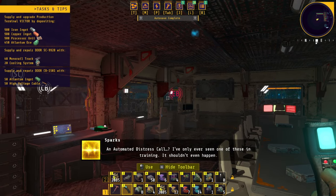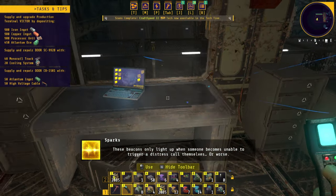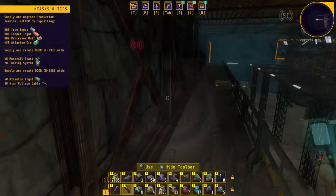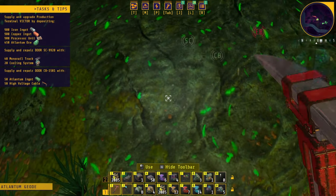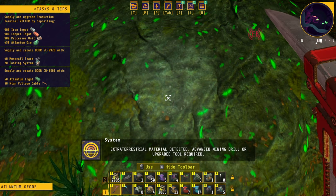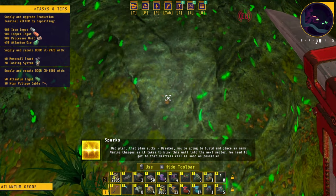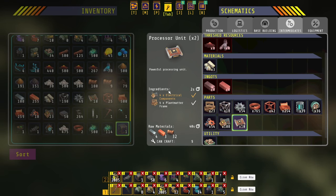'I've only ever seen one of these in training — it shouldn't even happen. We need to check that out. These beacons only light up when someone becomes unable to trigger a distress call themselves — or worse. We need to find the source of that signal.' Yes, somebody needs our help! Let's go to the EB and see what the distress call is. What is this? 'Extraterrestrial material detected — advanced mining drill or upgraded tool required.' Is this the Atlanteum? 'Breaker, you're going to build and place as many mining charges as it takes to blow this wall into the next sector. We need to get to that distress call as soon as possible.'